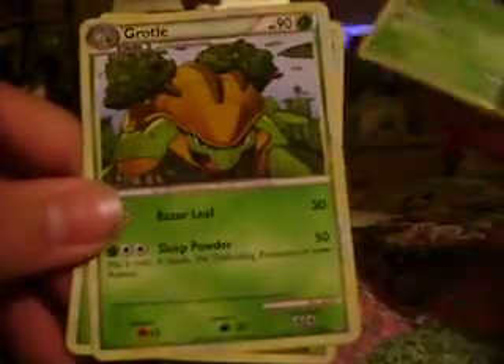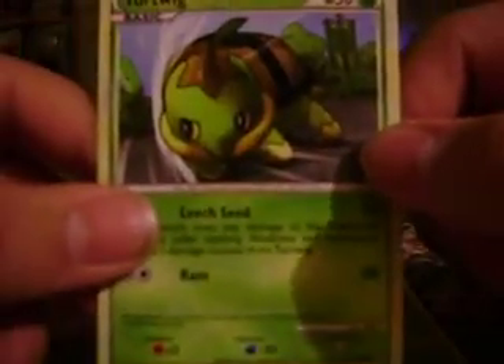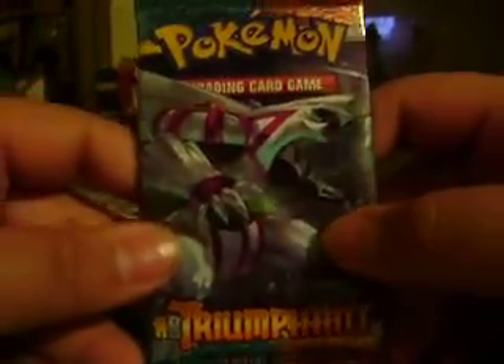Inside the Torterra Evolution Box you get the Torterra Special Holo — let me show that to you guys — a Grottle, and a Turtwig. All of these are from the Unleashed set, I believe. And inside you also get a Holo Silver Triumphant Pack.